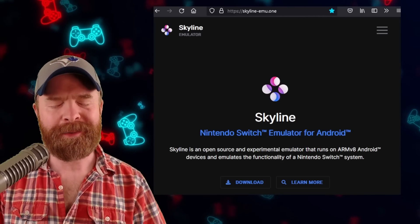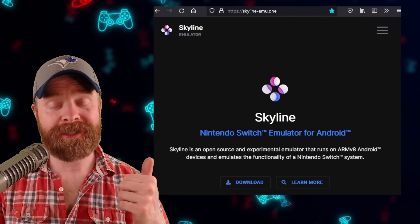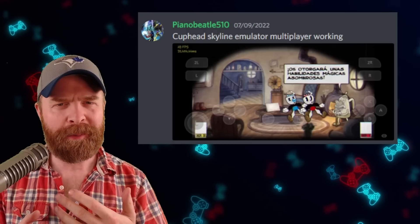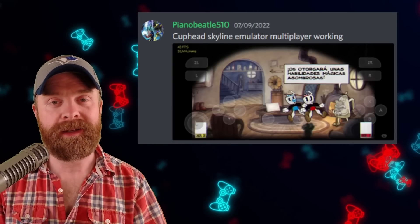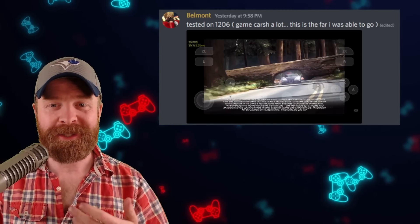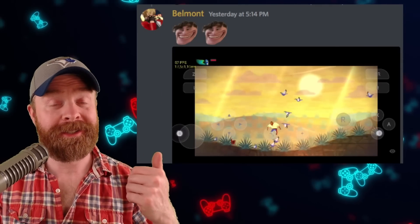Next up, we're still talking about Nintendo Switch but on Android with Skyline. Local multiplayer with Skyline is working, Need for Speed Hot Pursuit is booting, and Guacamelee Super Turbo Championship Edition is in-game.